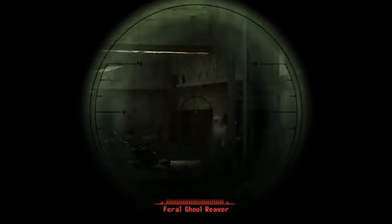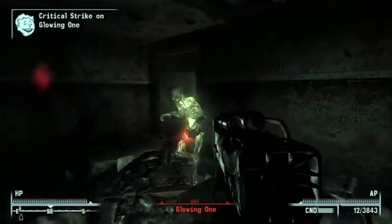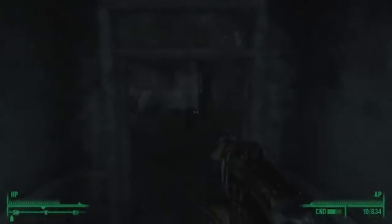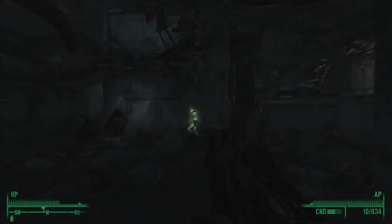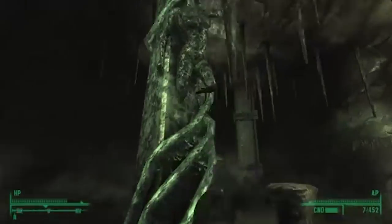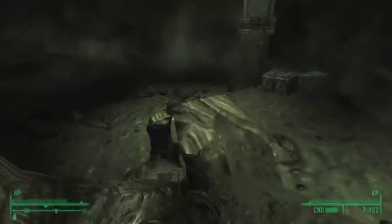Upon entering, you're greeted by a bunch of bodies and ghouls running amok, with the occasional glowing one hanging around to give you a hard time. Deep in the building is an entrance to an older part of the ruins where players can experience supernatural phenomena like flashbacks, doors that open by themselves, and disappearing objects. Also, there's an obelisk being worshipped by ghouls with a woman climbing out of it. So yeah, have fun with that.